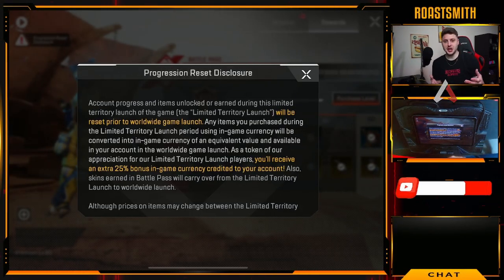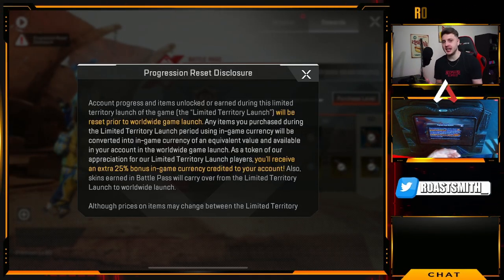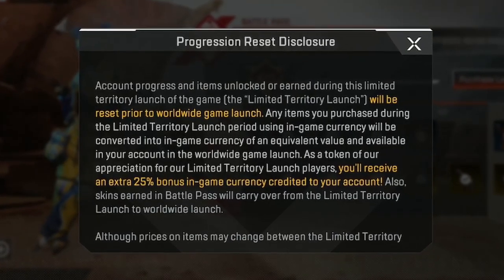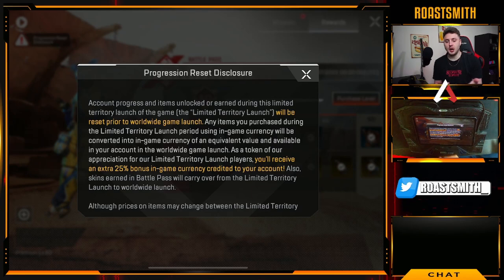In this video, I've bought everything in the game so far, and some of you still don't know how to buy the Battle Pass, so I'll show you exactly how to do it. Starting off, a lot of us are wondering what happens to our stuff when the global version actually gets here. Respawn have basically provided us with a progression reset disclosure. Instead of reading all of this out, I'm going to give it to you in short.